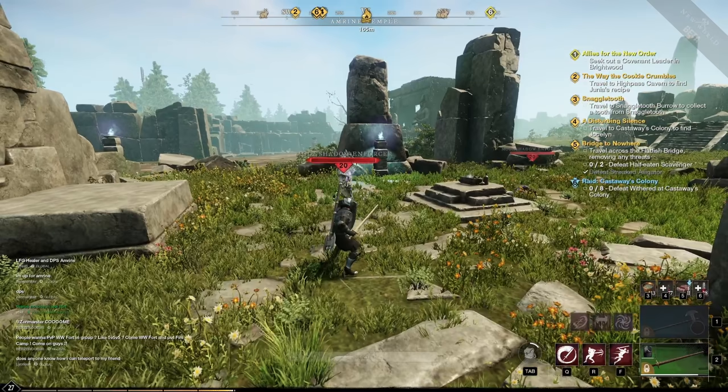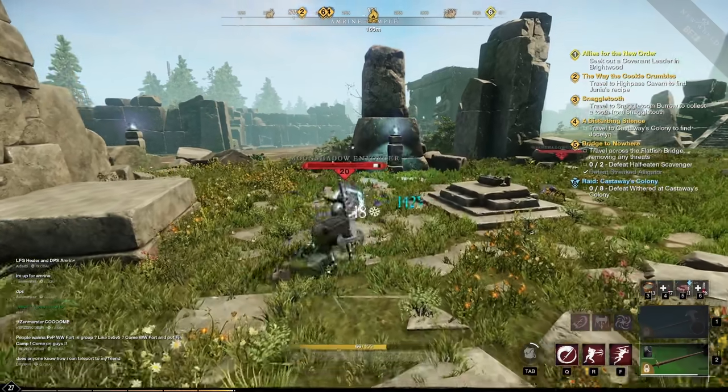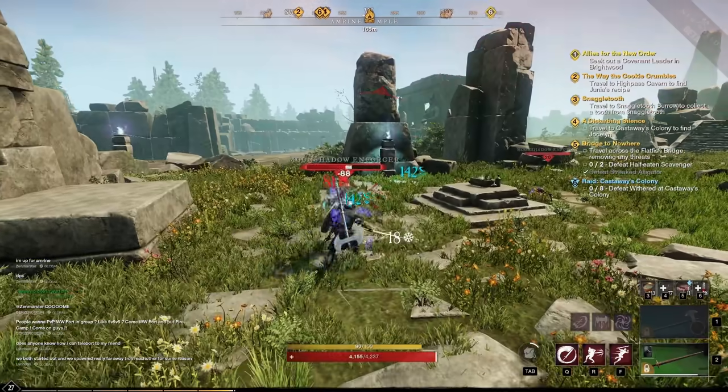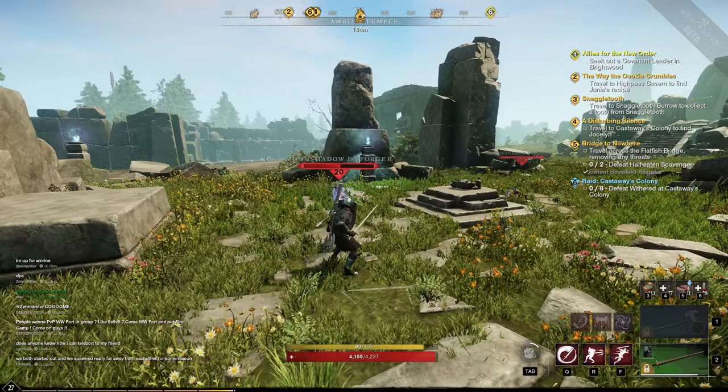A neat tip with the shield is that you can block and light attack at the same time. Simply hold your block and spam light attack — once you've stopped spamming light attack, you will block again.